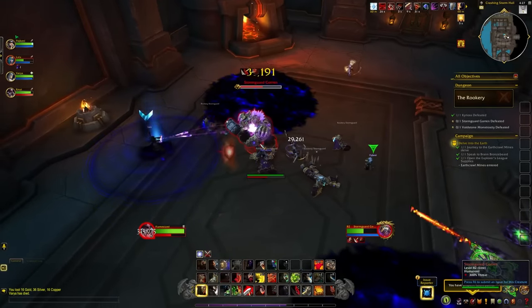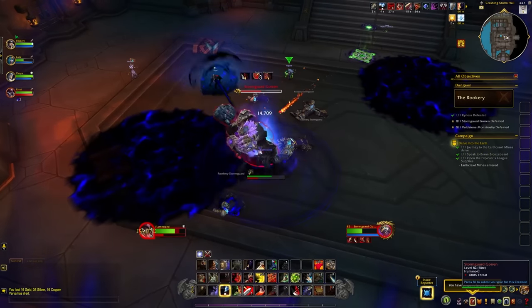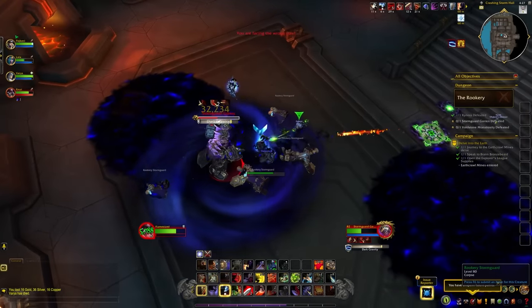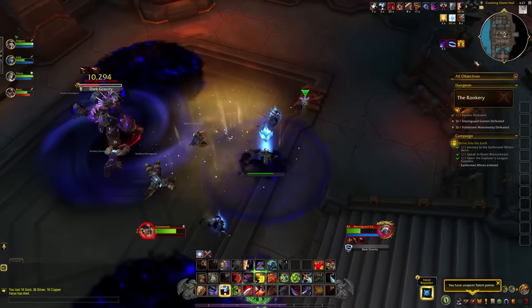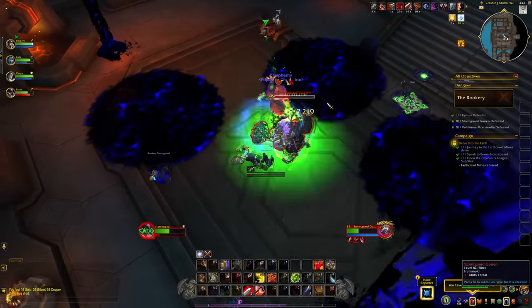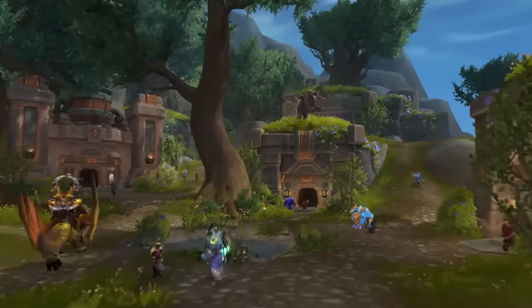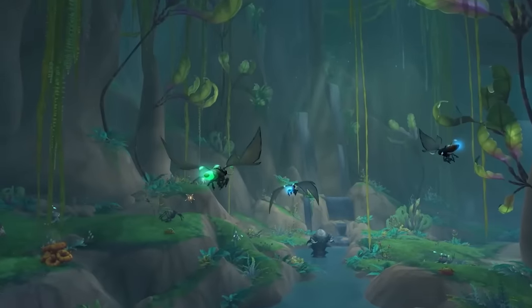The class reworks are fixing talent distribution issues — where utility, defensives, and damage come from — making everything feel less annoying to pick with fewer wasted talent choices. Fury Warrior is getting Bladestorm, with more details in the dedicated video. Having tested many alphas over the years, this is a lot of stuff working well for an early alpha stage, suggesting War Within has the potential to be an amazing expansion. WoW is moving faster than past expansions, with more people, more feedback, and the game getting more modern each passing year.